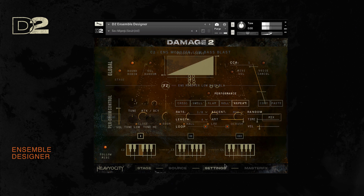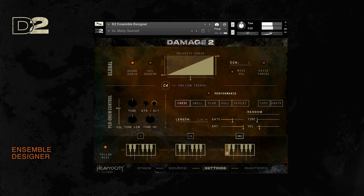On the settings page, you'll be able to further explore the vast potential of the ensemble designer. Each key is customizable, and you can assign an articulation to each loaded sample, giving you unprecedented control over the performance. From single hits to tweakable crescendos, rolls, and swells — each with their own unique parameters such as accents, rate, MIDI control, and randomization — it's never been so easy to create realistic performances in a percussion virtual instrument.